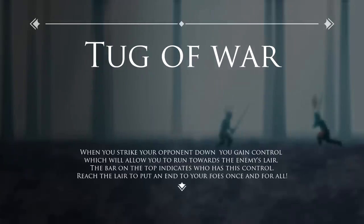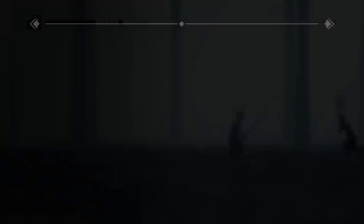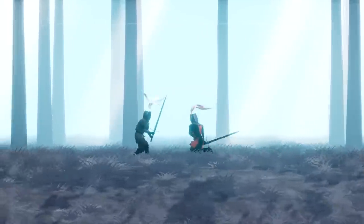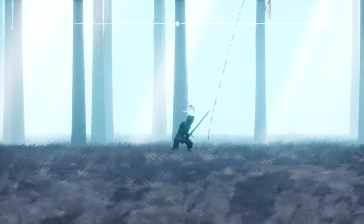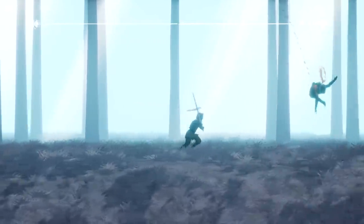Who is this dude? When you strike your opponent down, you gain control, which will allow you to run towards the enemy's lair. The bar on the top will indicate who has control. Oh no — he came out hot! He's dead. Nice. So it's like Bushido Blade — they die with like one hit. Let's keep on moving.